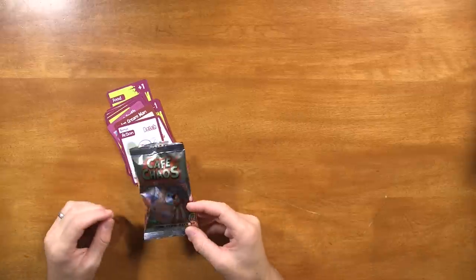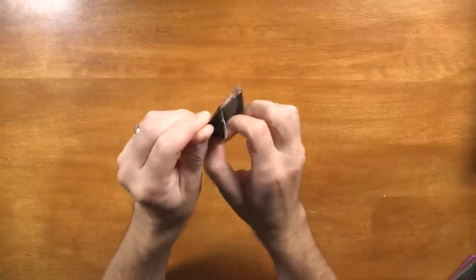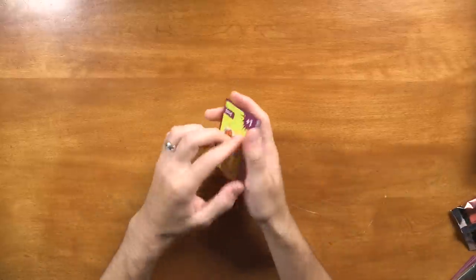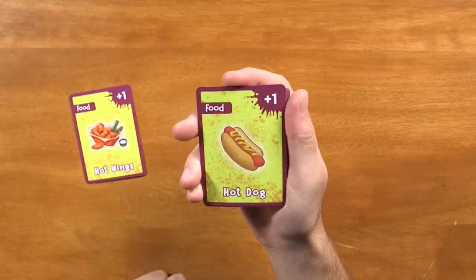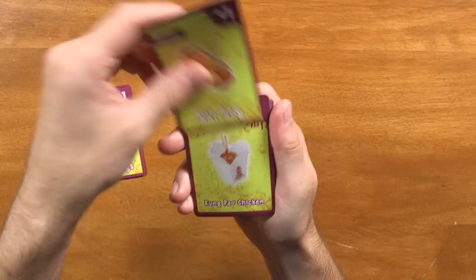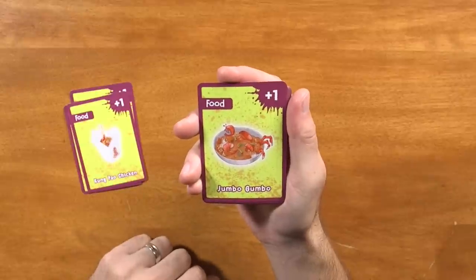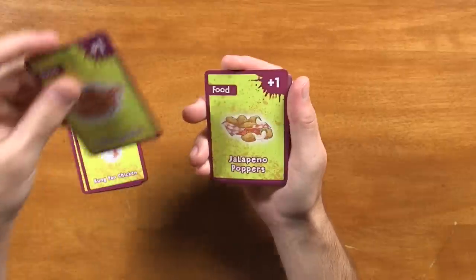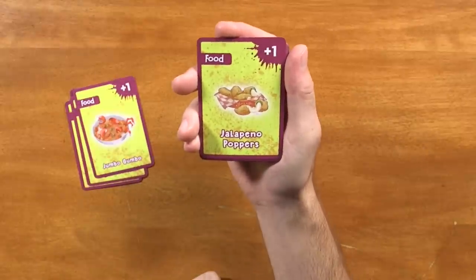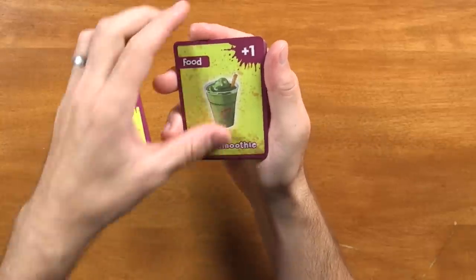So that was the Junk Food pack — got some really cool character cards in there. Let's take a look at the Sue Boy pack. We've got hot wings — you and I had some the other day, they are delicious. Got a hot dog. Reminds me of, you know, if you eat seafood and you got a little nick on your fingers, that kind of burns a little bit.